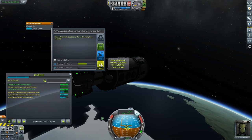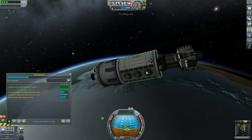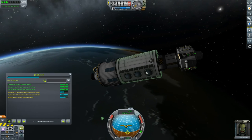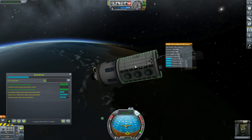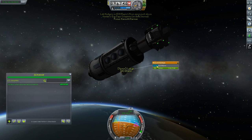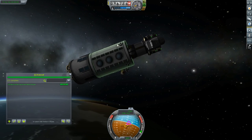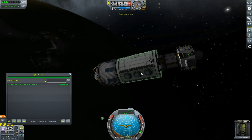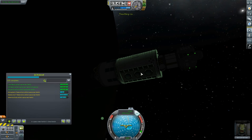We can do an atmospheric pressure scan — that'll get us a bit of data. Log pressure data — that's six science, and we can turn that into 75 science, brilliant. I'm surprised we haven't been over the polar regions before. There's a contract to perform an EVA report while in space near Kerbin's tundra. We'll put the data in for processing and do a quick EVA, but we missed our window passing over the tundra. Never mind — let's get him back on board and fast-forward around.